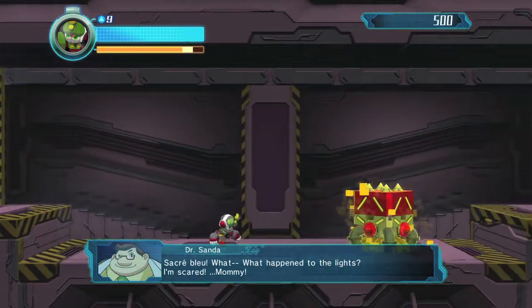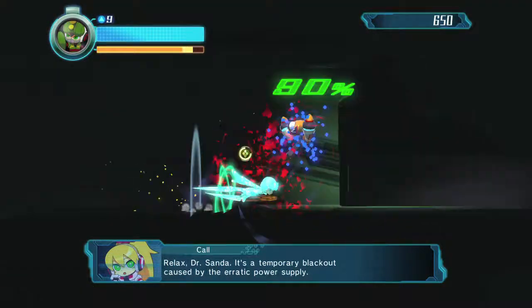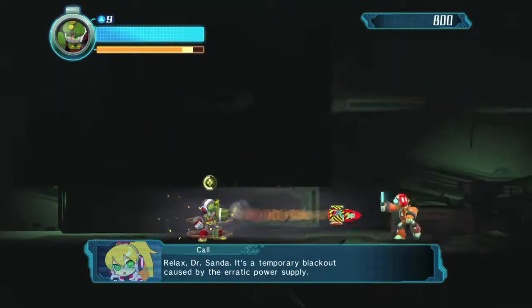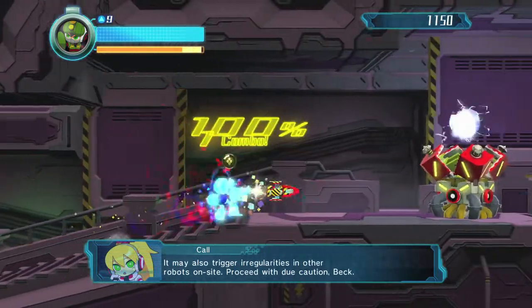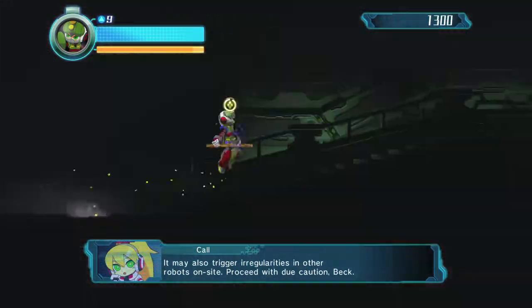The only real hard parts are going to be the lightning cubes. Sometimes if you show up too late, they will shoot a beam of lightning on the floor. All you have to do is just jump, so be a little careful and make sure you get ready to jump whenever you fight these guys.